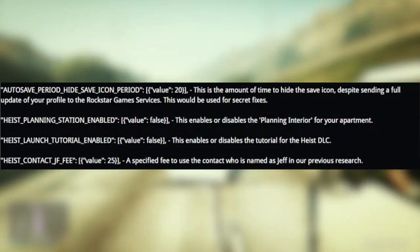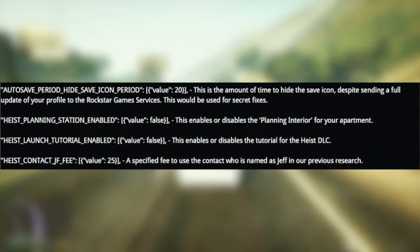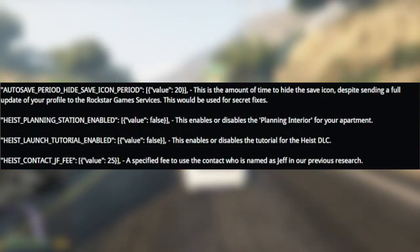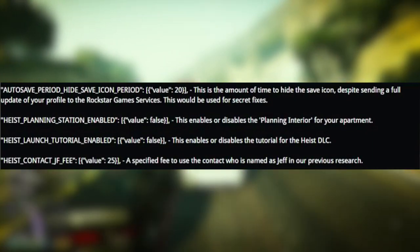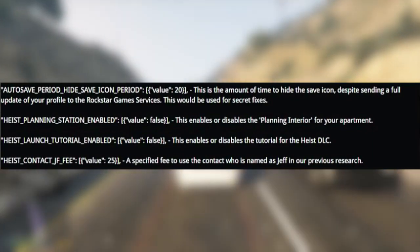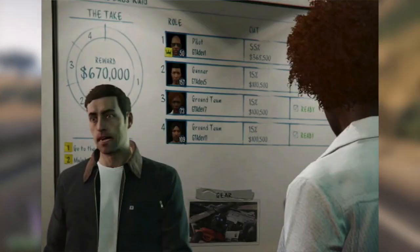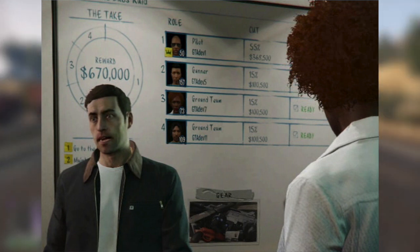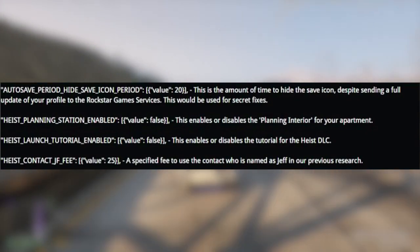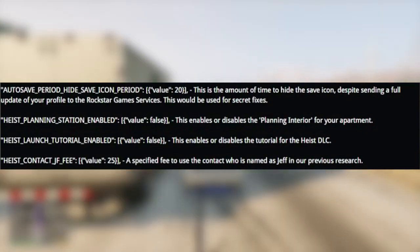Next up, we have the Heist Planning Station enabled and the value is false. This enables or disables the planning interior for your apartment. If you're wondering what this is — say for example you have the planning board in your apartment which you can see in one of the rooms — you can choose to enable or disable the Heist Planning Board, which looks to be in the trailer as we can see here. When they're pointing to the planning board, maybe it's in a cutscene or maybe you're just standing there listening to your tutor at the start of Heist. This is in fact the planning board which will be enabled or disabled depending on when you're in the Heist or not.